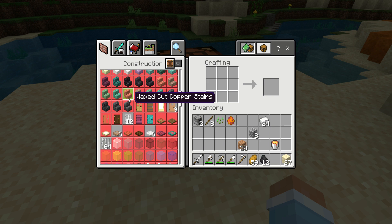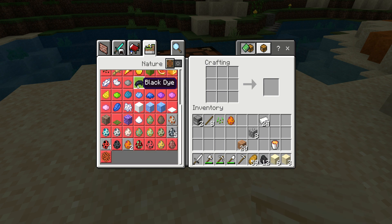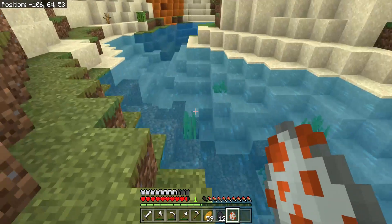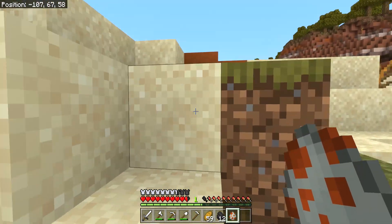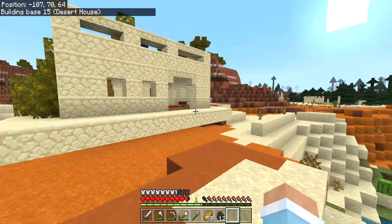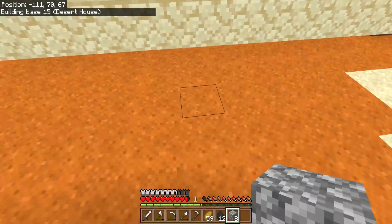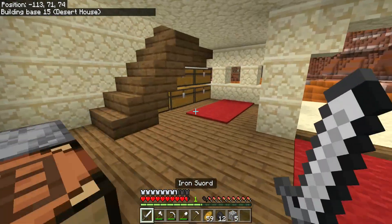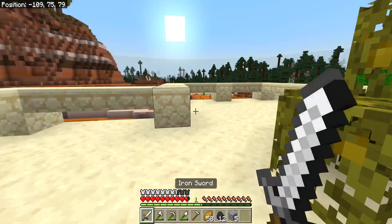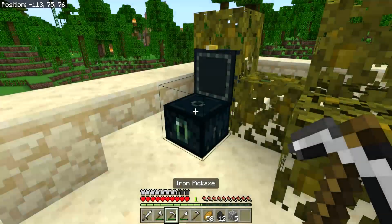We're going to make six of this sandstone - boom, we can make the desert house. I think this might just be a desert temple - let's see. Oh, it was a desert house! I need to make a tricky parkour jump, or I can just build my way up.